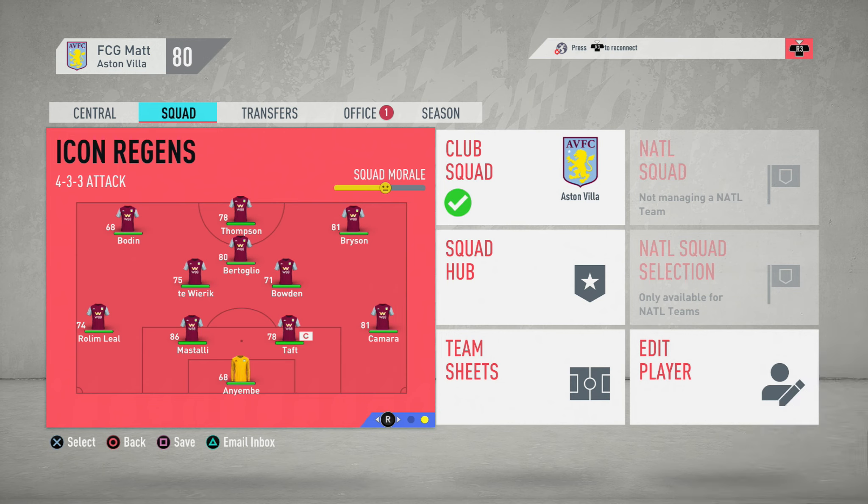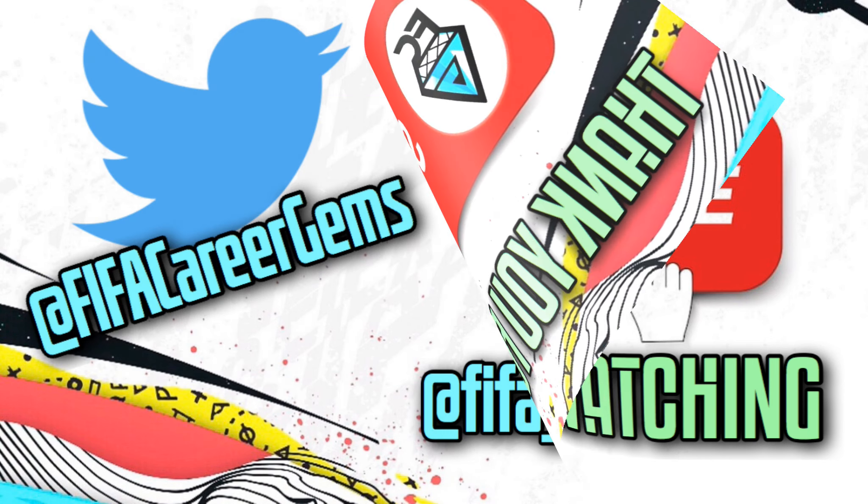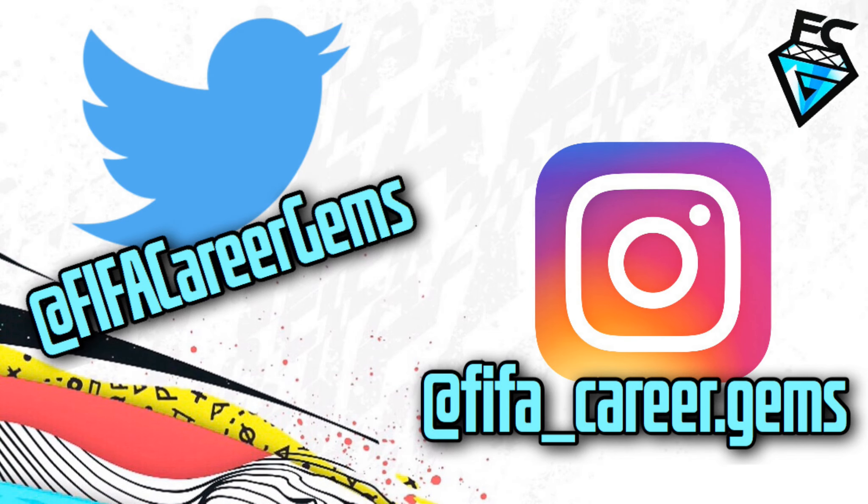And there we can see an icon regen 11 that is ready to take on the Premier League. So if you don't want to use the icons themselves, then why not use this process and use their regens from the word go? All that remains to say is thank you so much for watching. Please remember to tune in to my channel next time for more FIFA 20 career mode content. But for today, it's FCG out.